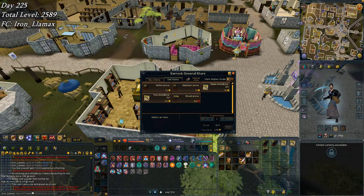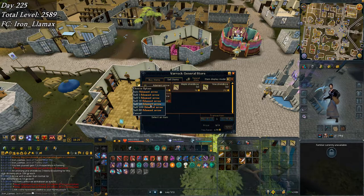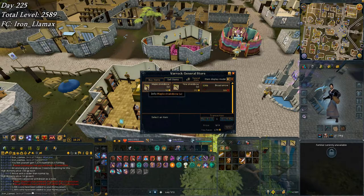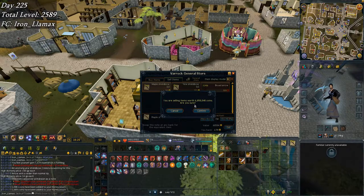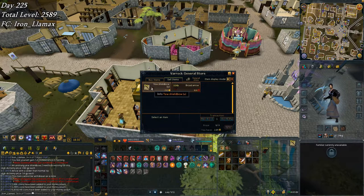Welcome back to week 33 of my Iron Man road to completionist cape series. Starting off by selling some stuff to the general store — some junk picked up on one of my arc islands that I've been waiting to sell. It's worth just about 7 mil: 71.4k maple shield bows unstrung. I don't think I'm ever going to disassemble them, so I'll take the 7 mil.